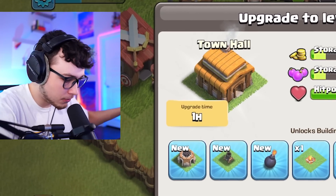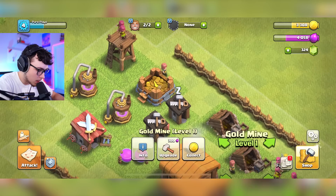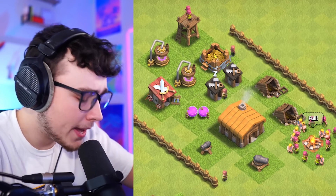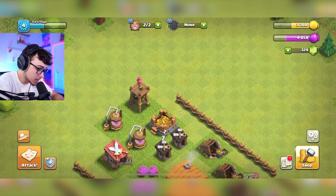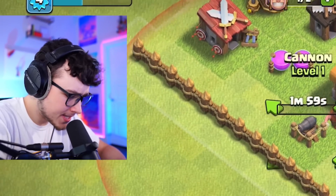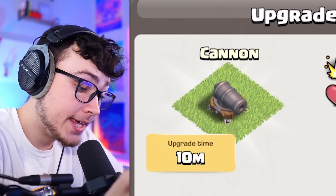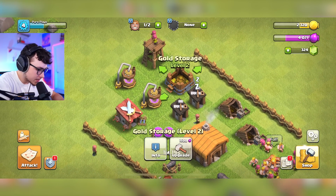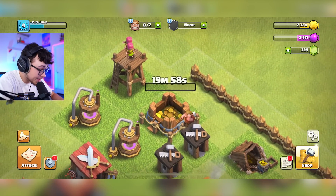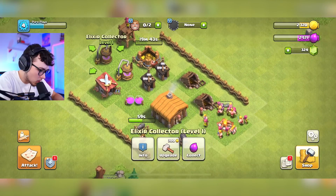Before upgrading the town hall I'm going to try to max out everything here — get all my gold mines and elixir collectors leveled up so we're on pace. We have two available builders now, so we're going to get this cannon upgrading — only two minutes — and then I want to upgrade the gold storage as well. That's going to take 20 minutes. Our army is done, let's go attack.